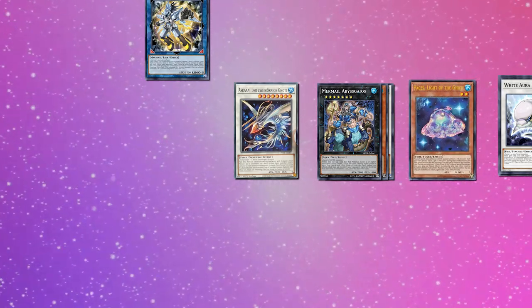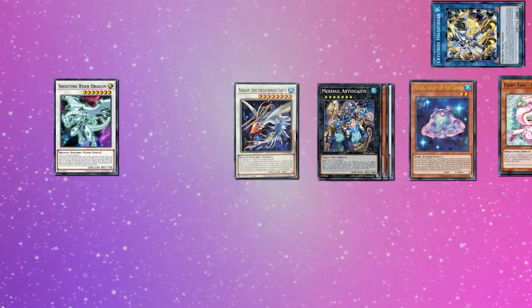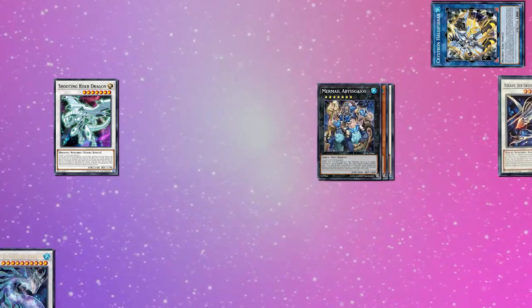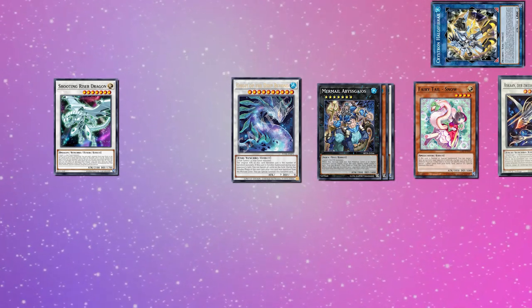In your opponent's standby phase, Paces summons itself back, and in the main phase you can use Halk's effect into Shooting Riser, and Riser's effect sends Fairy Tail Snow to the grave. This gives you a Mastengate with Abyskaios, a mass banish of the entire board by quick-synchro-ing Schiff and Ascon into Deep Beyond, along with Snowfall on the next turn when your Deep Beyond comes back to buff it even more to go for the OTK.